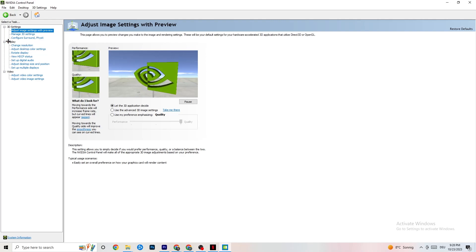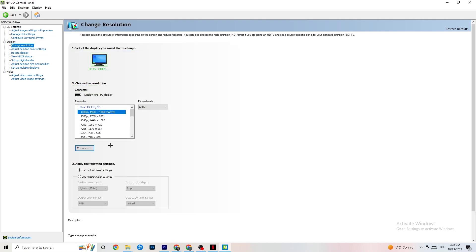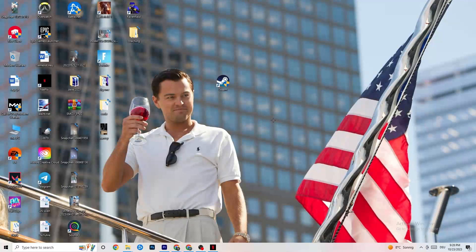Another thing to do: in the top left corner click Display, then Change Resolution. Same as previously mentioned — check if your monitor is currently set to the same resolution as your in-game resolution. For example if your game is running at 1920 by 1080, change the monitor resolution here to match. Once finished, close the NVIDIA Control Panel.